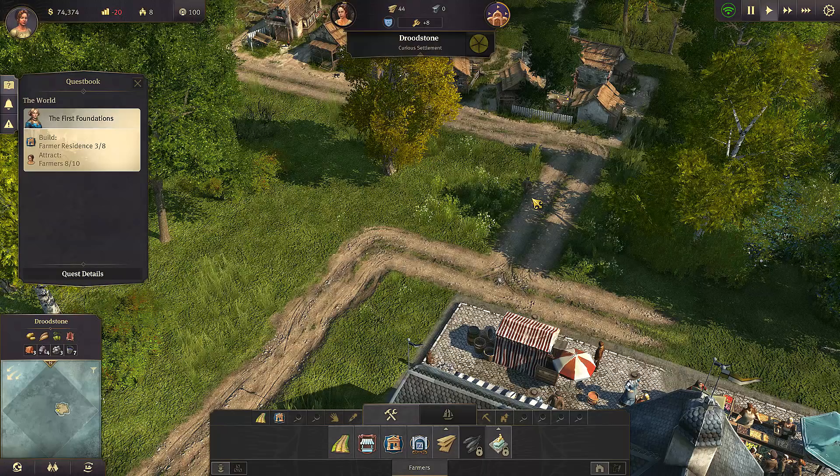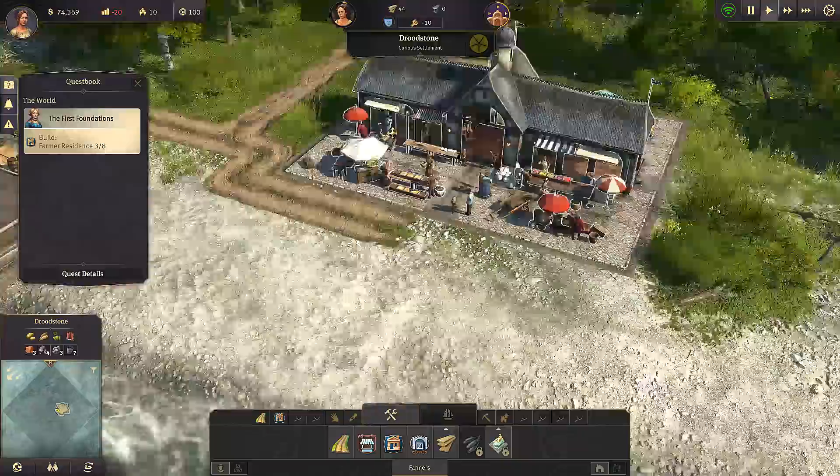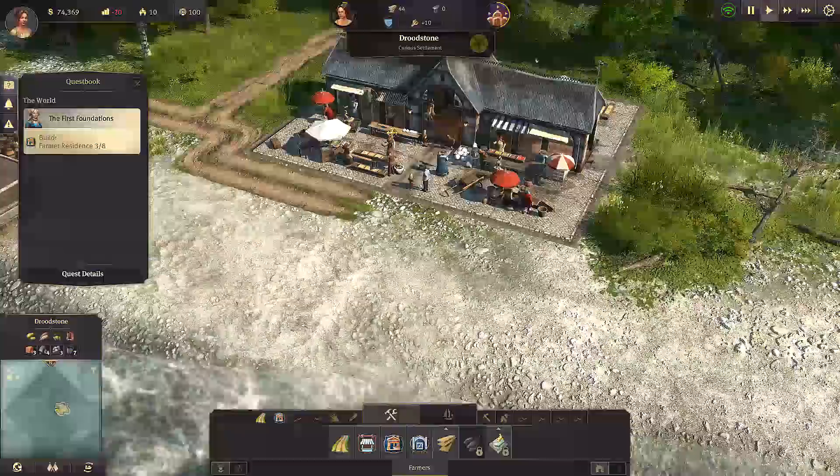I was thinking of maybe putting some trees here - I don't know how much decoration and stuff you can do. Oh there you go, he's in the market! I'm guessing that does work. I was kind of hoping you'd be able to join it up like this game does, but maybe that's not a thing.